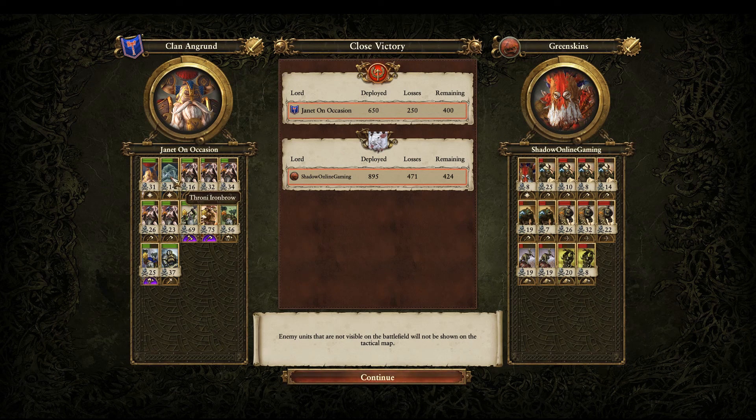Throni was getting targeted so much, but he's totally fine — he can still fight for ages. Ethereal units against the Greenskins are just so useful. They soak up so much damage. Although he brought Wurzag, the Orcs don't have a lot of spells that are good for just doing a lot of damage to one unit. So Ethereal heroes just have a great time against the Orcs — it's kind of their thing, coming back to settle old grudges.